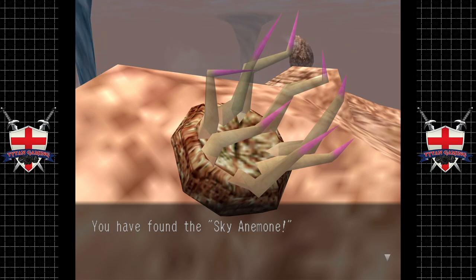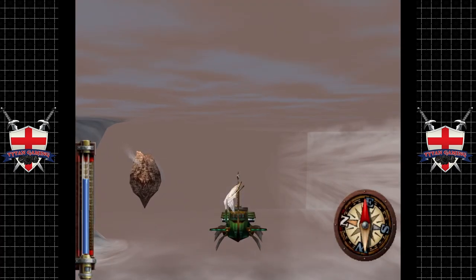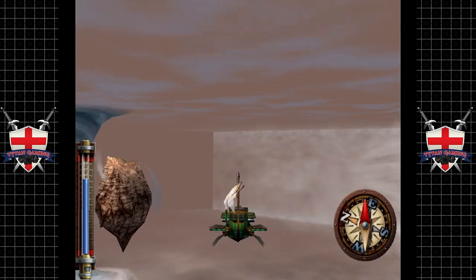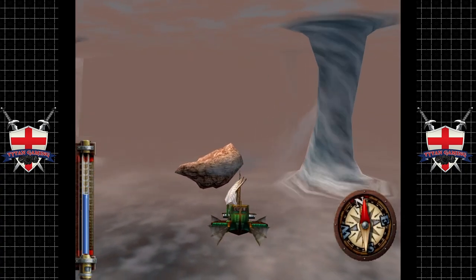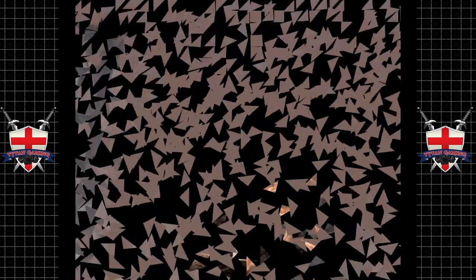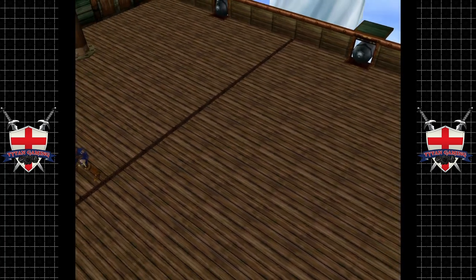You have found the Sky Anemone — a bizarre creature that lives its entire life attached to a rock, stretching its tentacles out and waiting for prey to float by. It releases a sweet fragrance to attract fish, but larger ones have been known to endanger smaller ships. We're not going to worry too much about that — let's keep going. I'm trying to remember where all the little things are that we have to find.